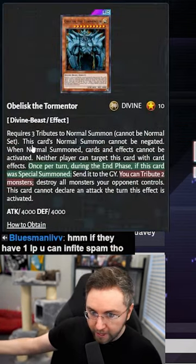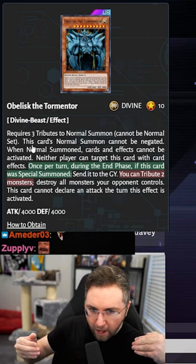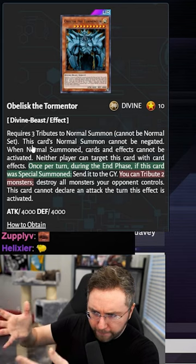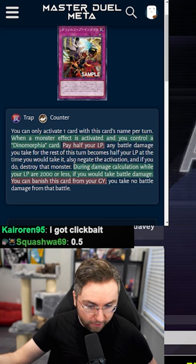So if you already paid half your life points — say you're at 8K, now you're at 4K. If Obelisk attacks, your life points will then drop from 4K to 2K, and then on the additional turn you would probably use the other effect.